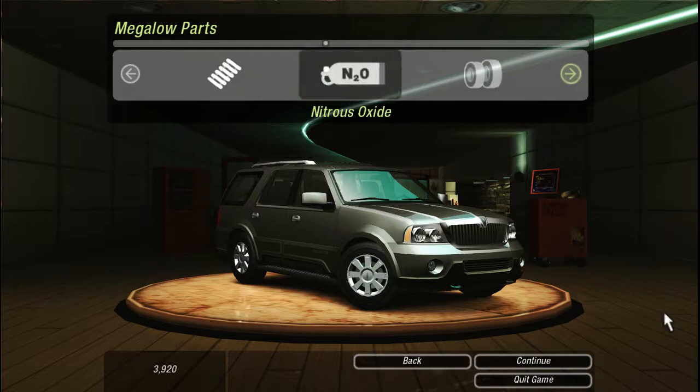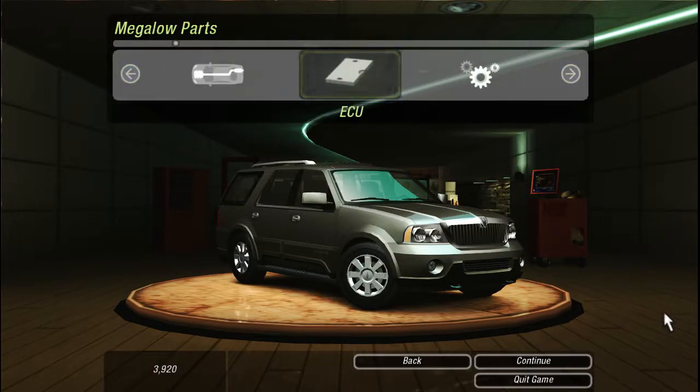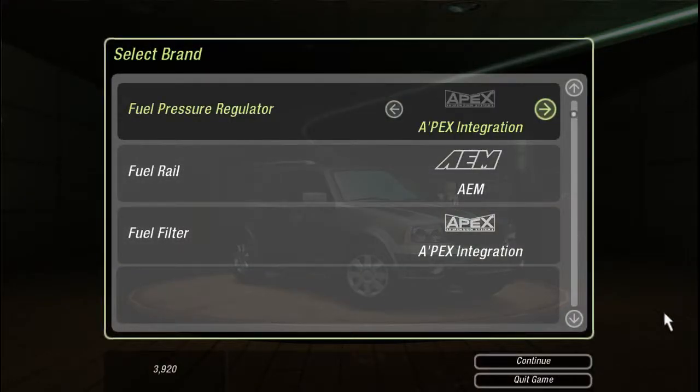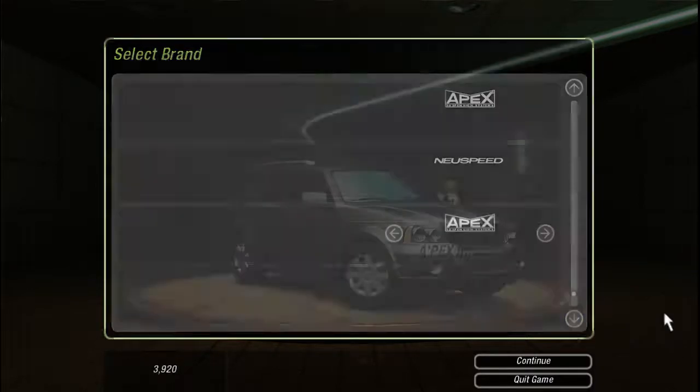I know I've got enough for everything up until I believe tires, brakes, and weight reduction. I'm probably going to pass on the transmission for now. Let's go with the ECU — Apex — and HP Jackson New Speed. There we go. Now transmission.